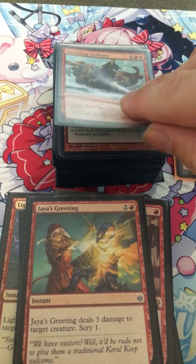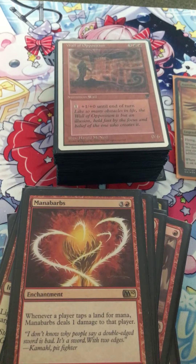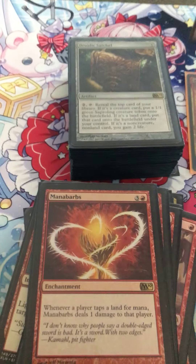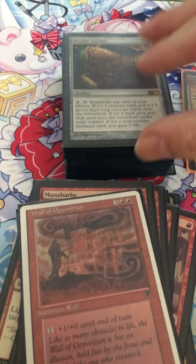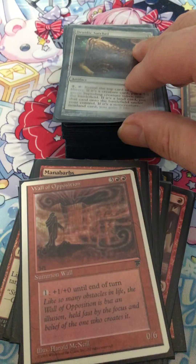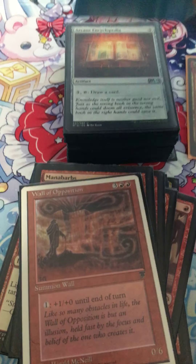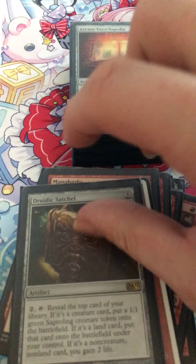Jaya's Greeting, Hoarding Dragon, Mana Vaults. Wall of Obsession — this is a card I don't usually put in Commander decks but I do it for fun. You pay one mana and it gets plus one, plus zero until end of turn, and you can just keep doing that over and over.